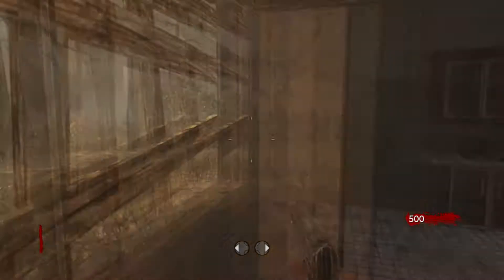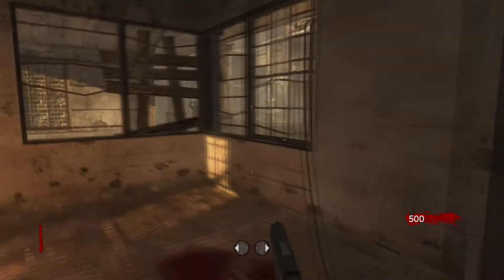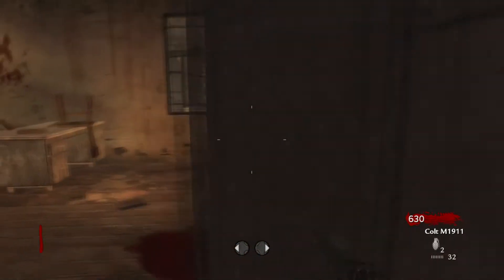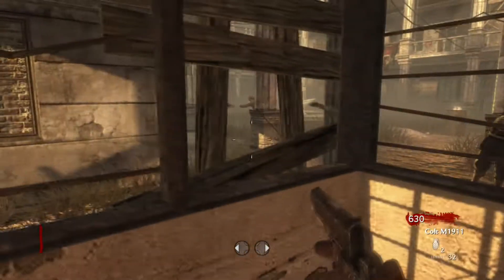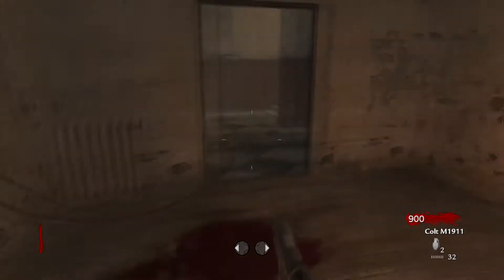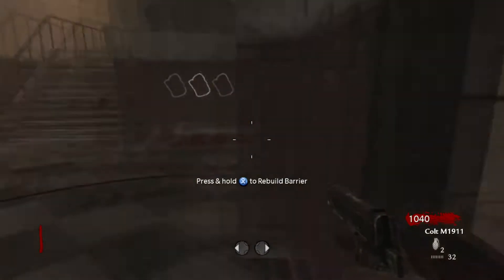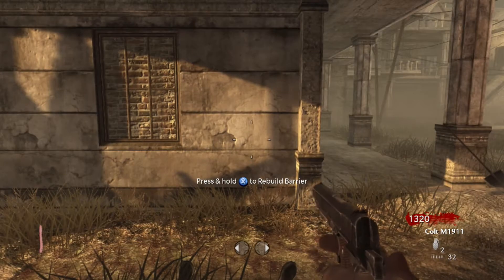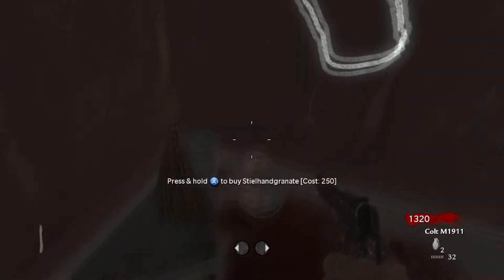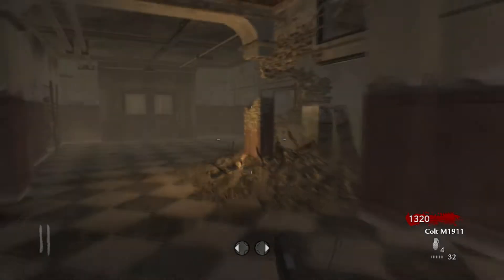We've already covered Nacht der Untoten, so we're going ahead and covering the Verrückt, then we'll cover Shi No Numa, and finally Der Riese. If we fall kind of go on well, we're going to cover the other zombies — maybe Exo Zombies — just because obviously Sledgehammer are taking over the next game. If you watched that, the link to the video will be down in the description, so make sure you go check that out.